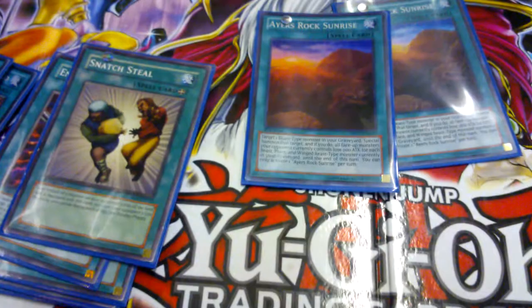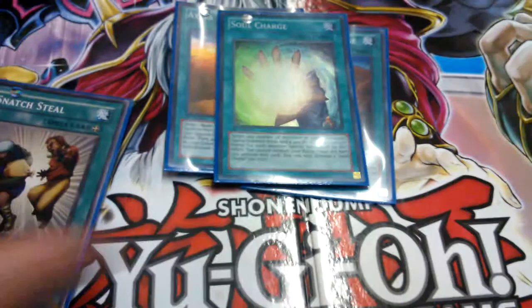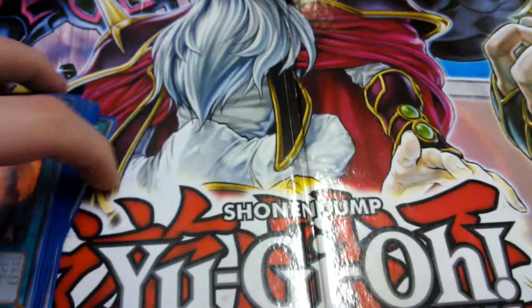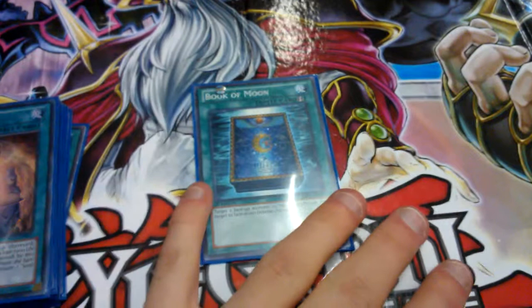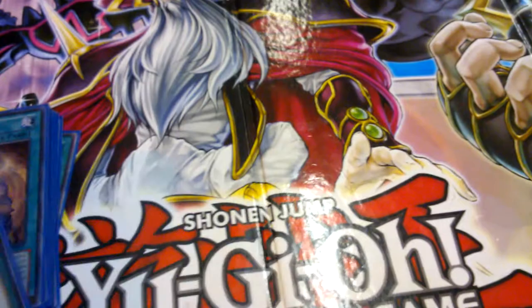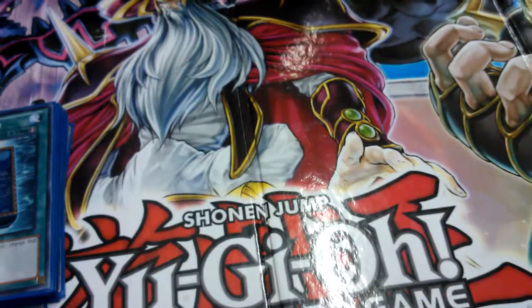Then there's Soul Charge — we all know what it does. Especially nowadays when your entire field can be wiped out and you're staring at a Dante, it's nice to be able to recover. Or a Shadow Mist. And then Book of Moon — because you're using flip effects, it's chainable and very useful. It's extra useful here because you have so much basis on flip effects. Being a defensive versatile card, it's a very good choice.